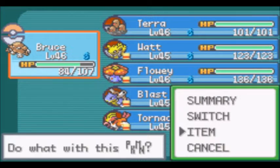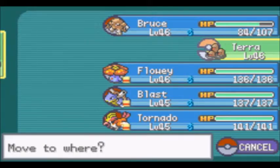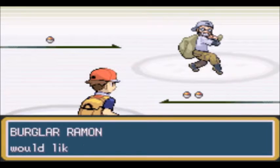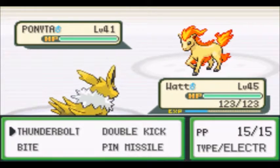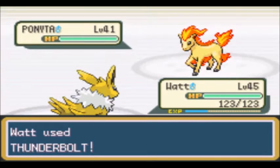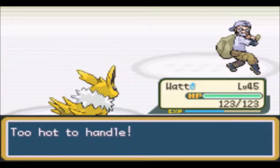Next door opens up. Next up, we're going to have Watt come out. I like using Favorite Pokemon. Raymond sends out Ponyta — this one's only level 41 though. Goodbye, Ponyta. Too hot to handle.